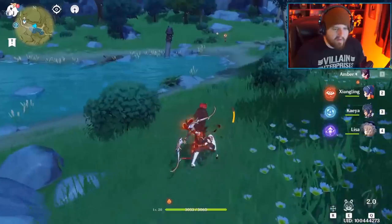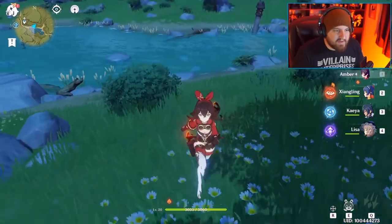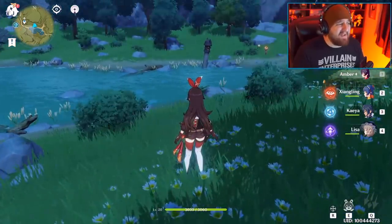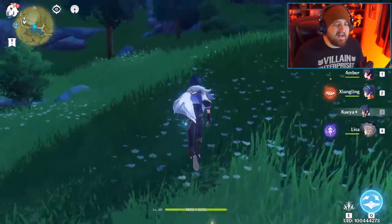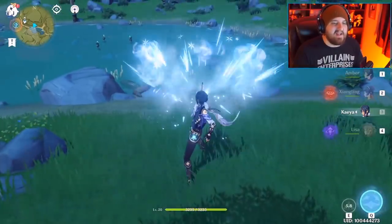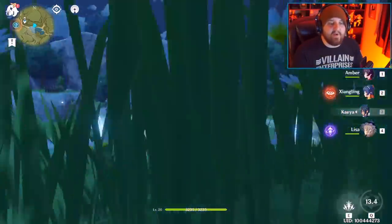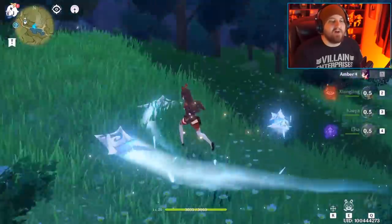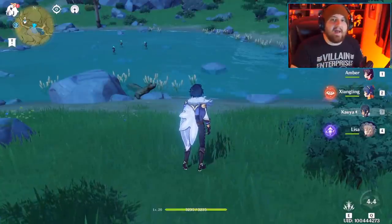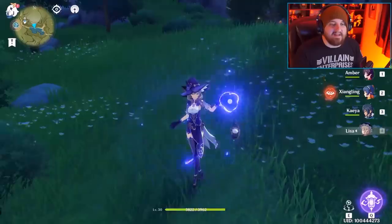Amber is okay — you can totally use her, but she's not necessarily the greatest unit. That said, I highly recommend playing who you like over what's considered meta. It's a PvE game, you don't have to sweat that hard. Next is Kaeya: hit things enough and you can teleport behind enemies; his E deals cryo damage and slows enemies applying the ice debuff; and his AOE freeze effect persists through character swapping, which you can do some crazy stuff with.